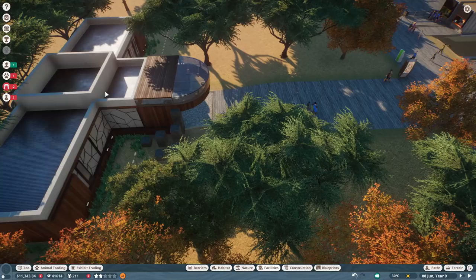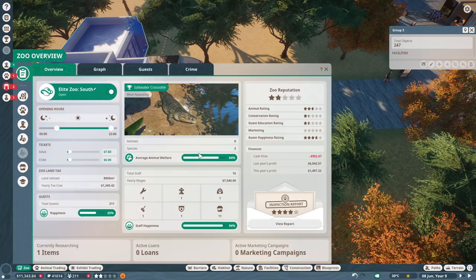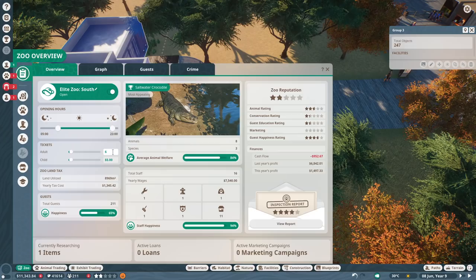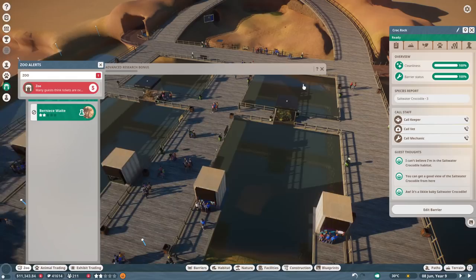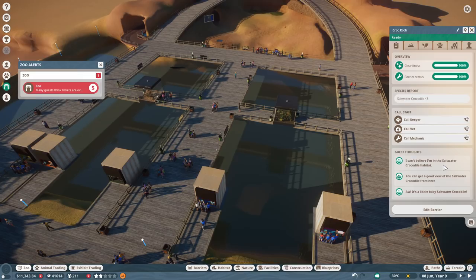Many guests think the tickets are overpriced — let's go ahead and drop that ticket price. Pull it back down to six and five. Let's go six and four — we'll see what the guests are saying. Vet research is complete as well — presumably on the snakes. I can't believe I'm in the saltwater crocodile habitat. A little baby saltwater crocodile needed it — indeed it is. Animal is thirsty. We'll need a workshop pretty soon, actually, when we start putting down our next pieces.